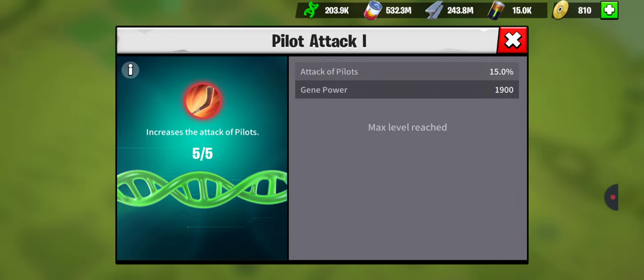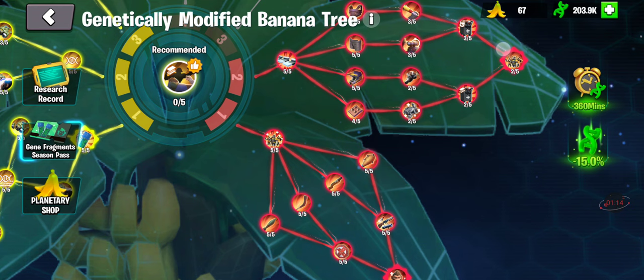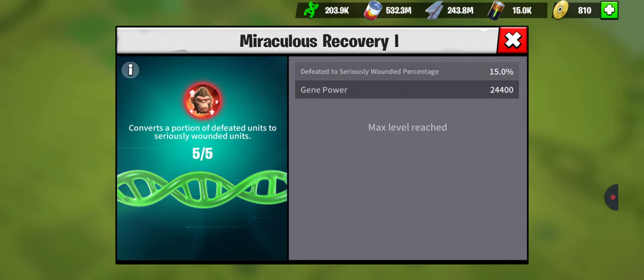You've also got additional attack of wall breakers, pilots, etc. Right now, attack of pilots is an additional 15%, which is a big deal. There are a lot of overlays and buffs that come on BananaPlanet that you won't have when you return back to your Earth, your original server.